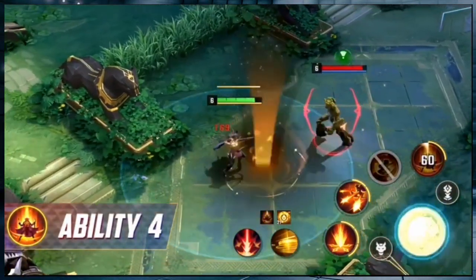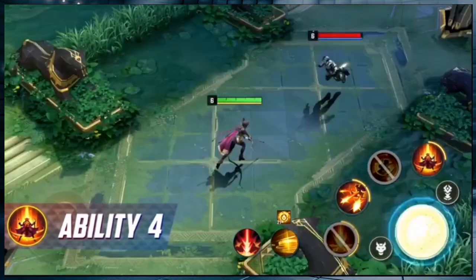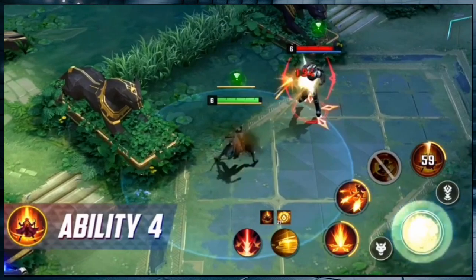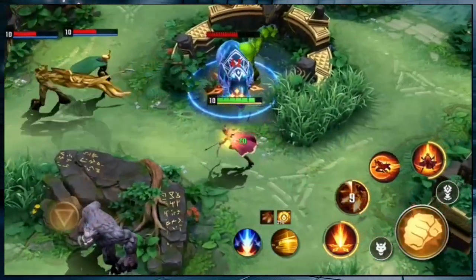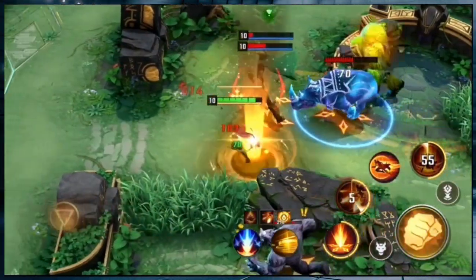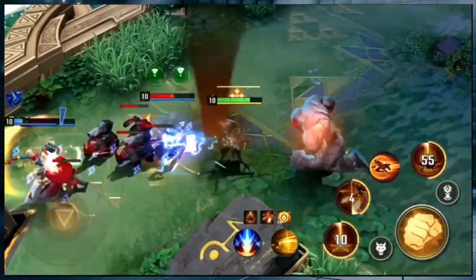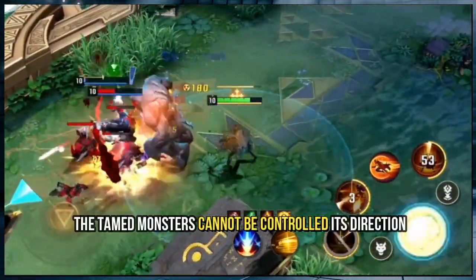For her ultimate, Moonstar embraces Hela's Dark Power, increasing her attack and attack speed while reducing the cooldown of her Psionic Volley ability. She also enhances her tamed monsters by increasing their attack speed and movement speed. Unlike Hela's ultimate, the tamed monsters cannot be controlled in their direction.